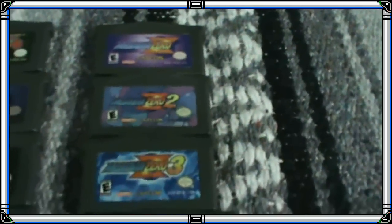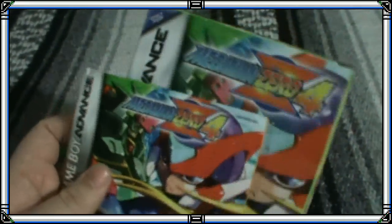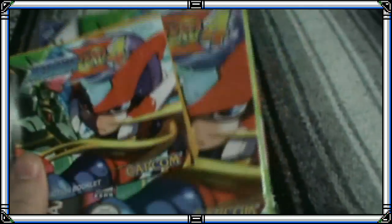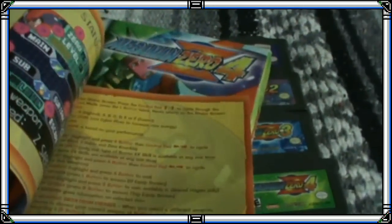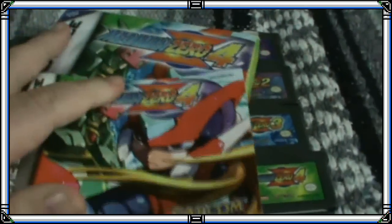Particularmente yo no soy muy fan de los Mega Man Zero, ya que mis Mega Man favoritos son aquellos que tienen la armadura azul, y además Zero no es mi personaje más querido. Un detalle particular del Mega Man Zero 4 es que fue el único que me vino con caja y manual. La caja está un poco deteriorada, pero se puede notar que está en perfecto estado. El manual, como pueden ver, venía a todo color, algo que se agradecía mucho en esa época.